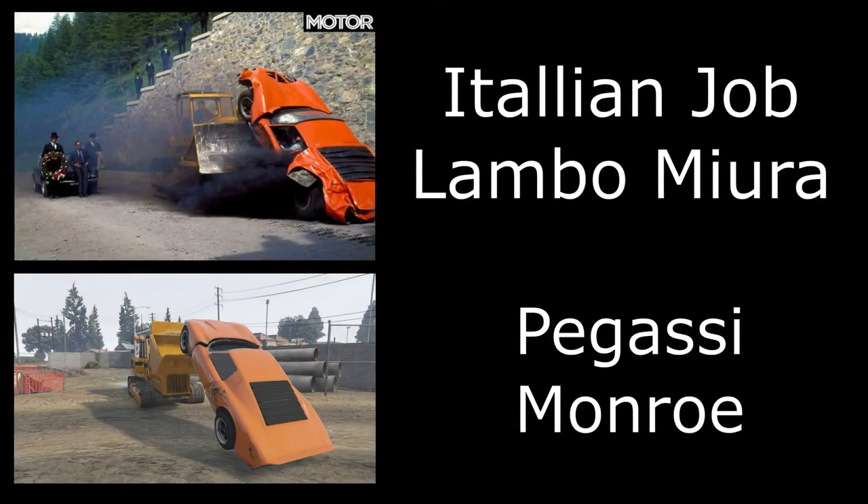The first car we're looking at today is the Italian Job Lamborghini Miura. This is the car at the very start of the Italian Job film. I don't really know why they crash into a bulldozer, but they do — I thought it was quite funny and I decided to do that myself. I used the Pegassi Monroe for this one and all you have to do is paint it orange.